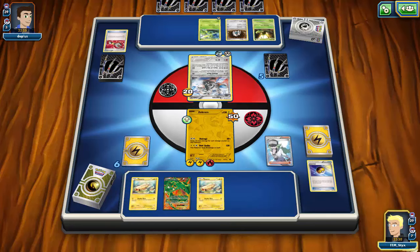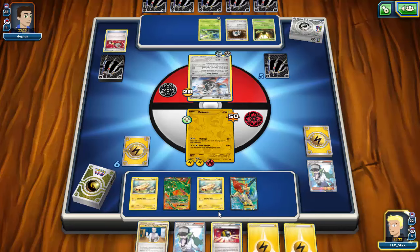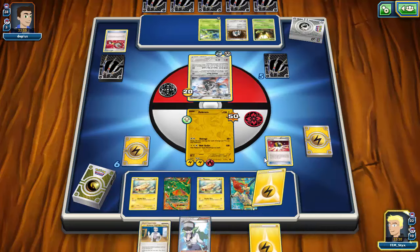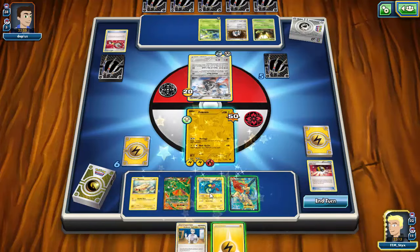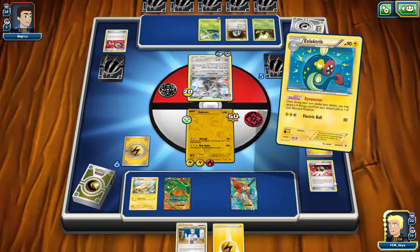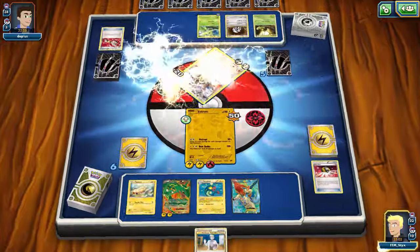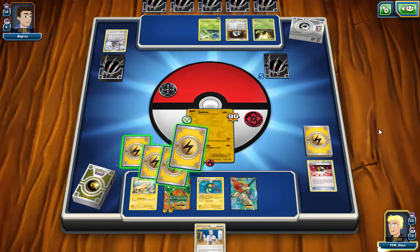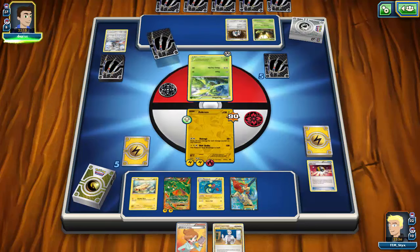I'll grab another Tynamo since I still have all four Eelectrik in the deck. Then I can play the Keldeo down, Ultra Ball — discarding a Lightning and an N — to put a Lightning onto the Tynamo, Dynamotor onto Rayquaza, and manually attach for this turn. I'll go for Bolt Strike to knock out the Aggron and get Zekrom positioned to use Outrage rather than keep hitting itself with Bolt Strike.